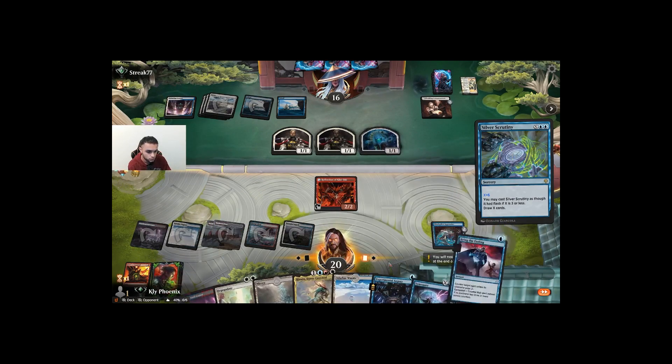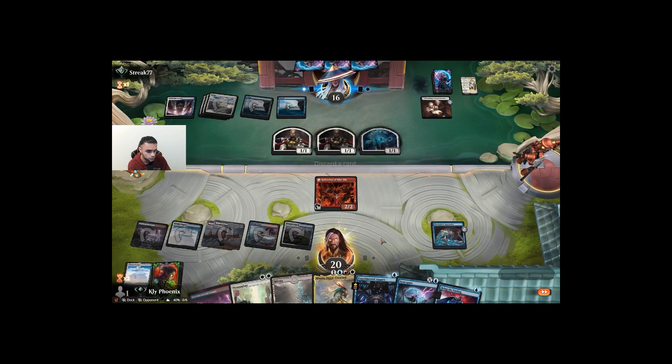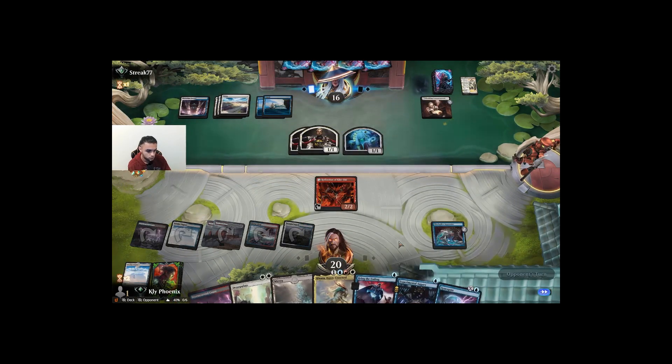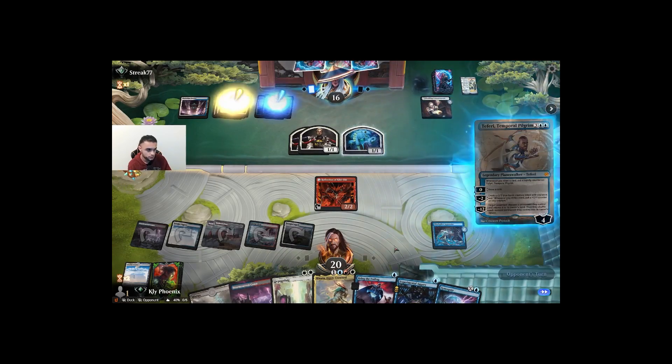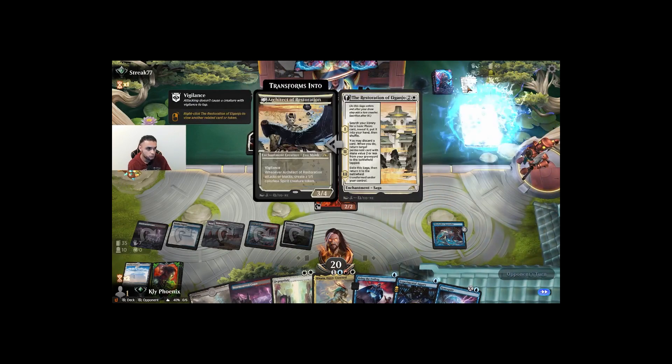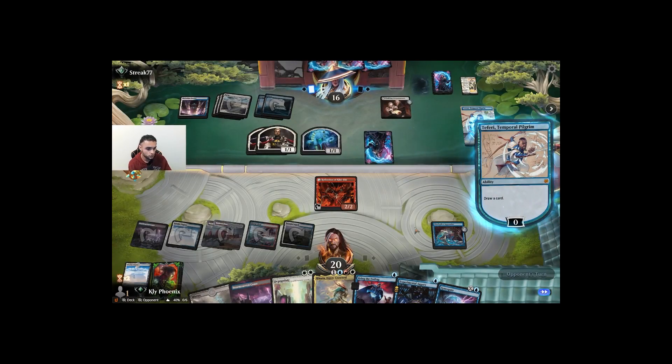Let's just refill. Drop this. We drew Myricks. We have Depopulate, the Faerie Temporal Pilgrim. Draw a card.